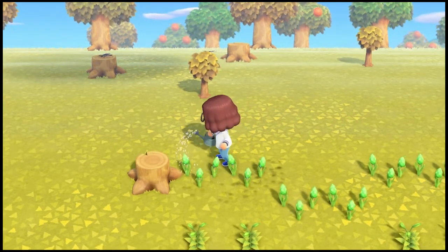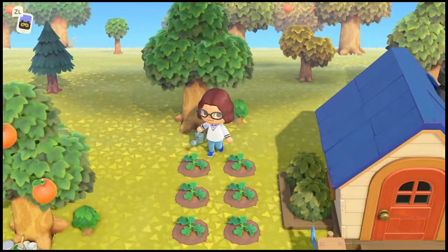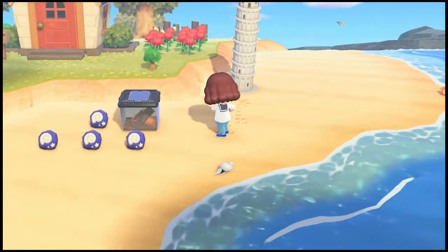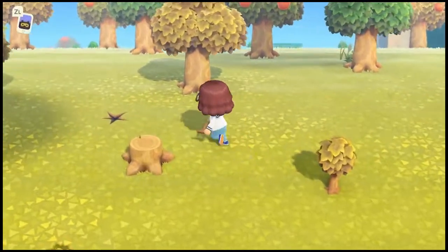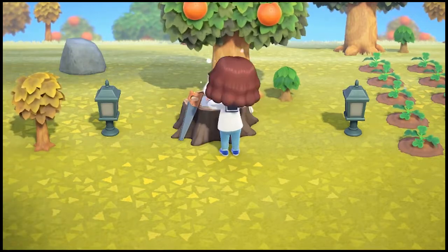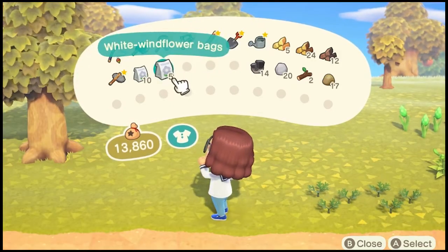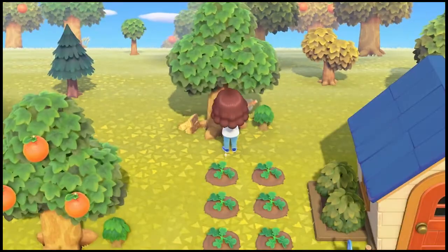I began with watering my flowers and pumpkins. This mini leaning tower of Pisa was my reward from Gulliver for helping him find his communicator parts. I then cleaned up the beach of items I had left the day before, dug up fossils, crafted a stronger shovel, had the fossils assessed, planted more flowers and watered them, and chopped trees for wood.